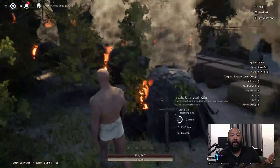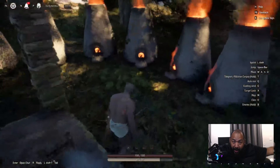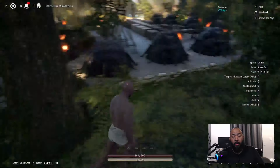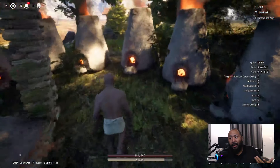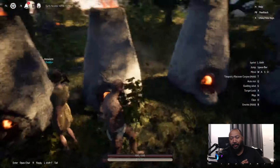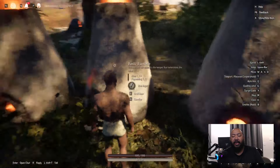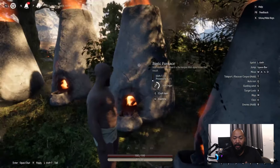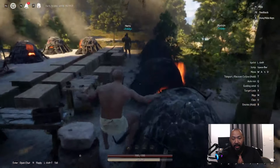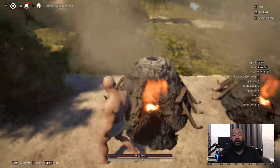Once you start looking for iron, you're always going to want to keep it in production because it's an hour cook time. So understanding that when you're building facilities and structures, more is better. The more facilities and structures you have, the more you optimize your economy. For example, if you only have one furnace with one batch of iron cooking, that's 20 iron bars per hour. But if you have 10 furnaces, that's 200 iron bars per hour. Whether your group is small or big, more is better.